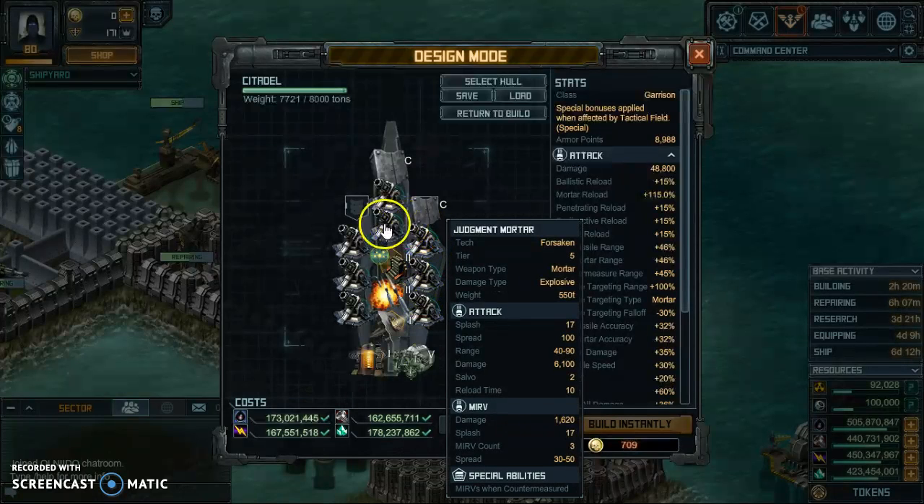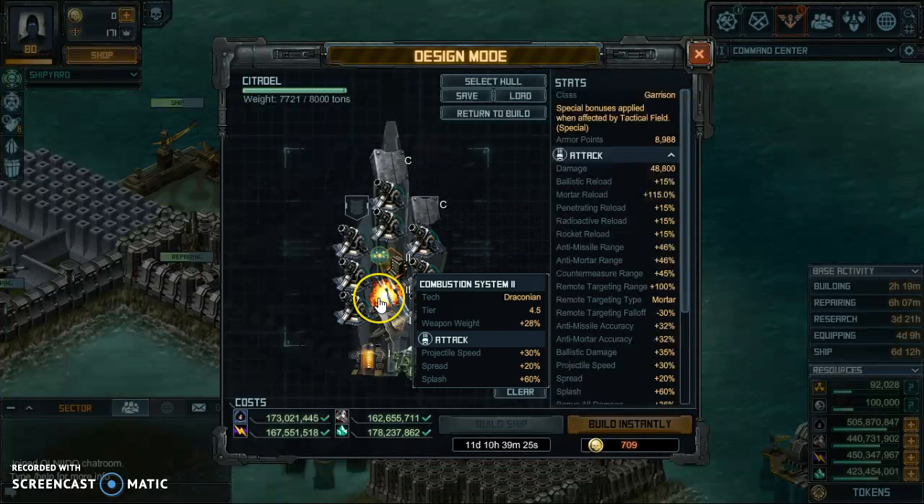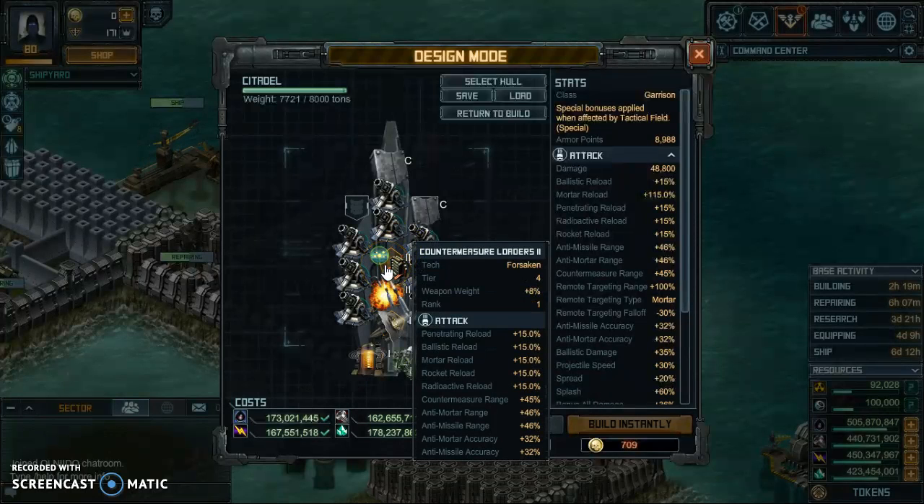I put on the judgments as you can see, but since we don't have incendiary warheads anymore, I went ahead and put on the Combustion System 2 with Countermeasure Loaders 2. If you read down below, the penetrating ballistic mortar and rocket reloads are all right there, meaning it'll reload a lot faster so you're constantly lofting the mortars. As an extra added bonus I was going to put on the Cluster Warheads 3, but I'll try the Countermeasure Loaders first.